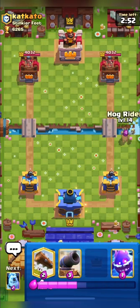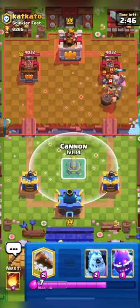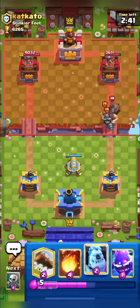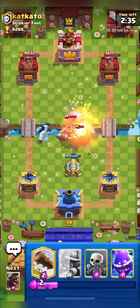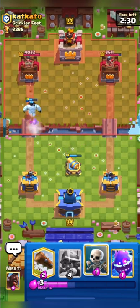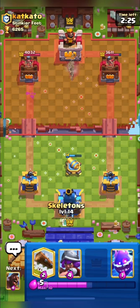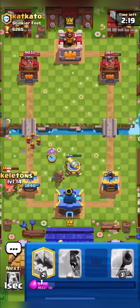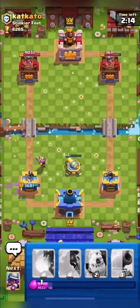Let's see which variant this is. I'm going in with my hog — he placed his mighty miner and guards to defend but our hog still got one shot, which is great. I fireballed everything for a good fireball and the cannon is doing work. He places his drill and I use my electro spirit for his bats, but I had to log — not a great defense as I spent a lot of elixir.